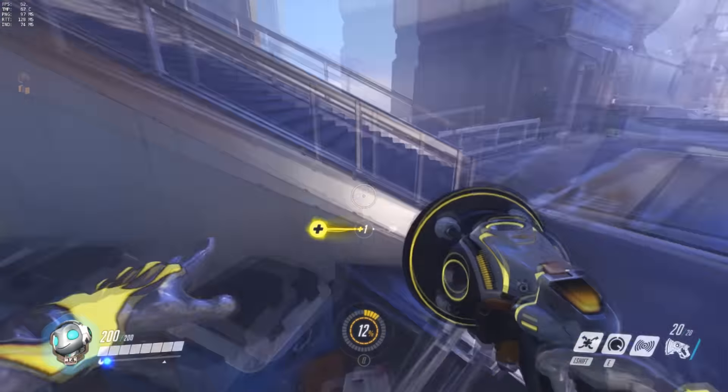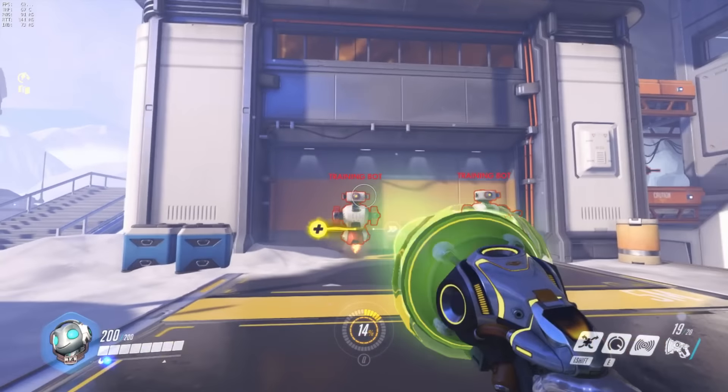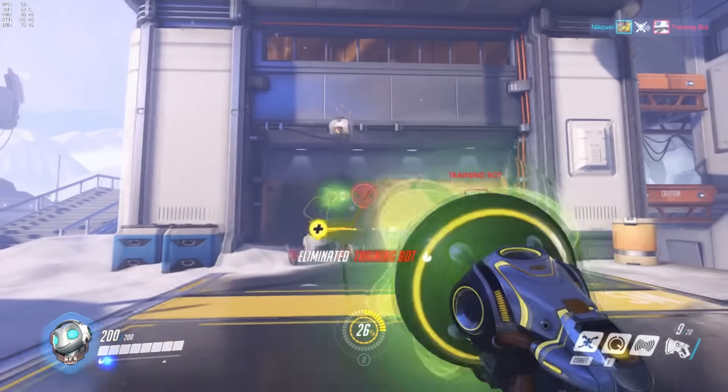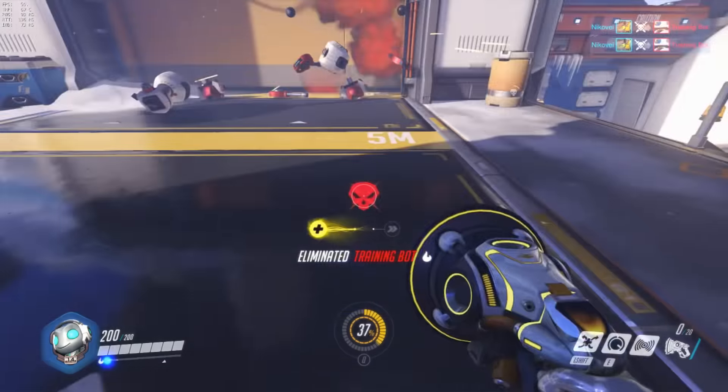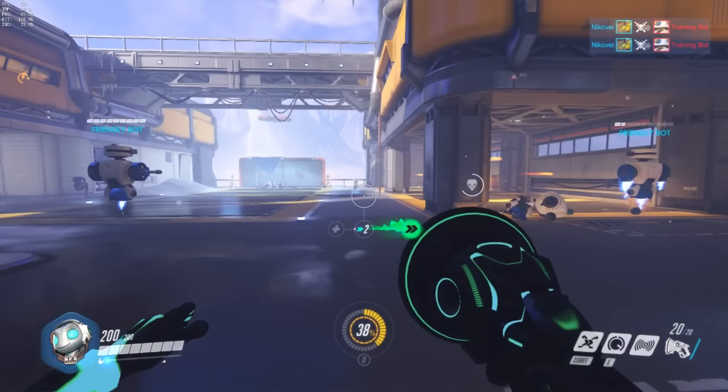You can put it in slow motion if you want to see it better. Some basic attacks like this. The yellow mode — and you're in the green mode.